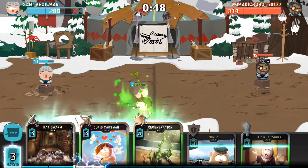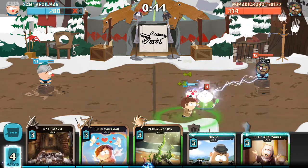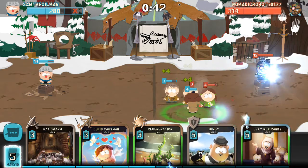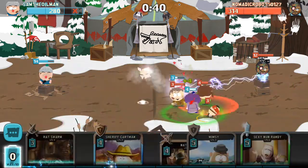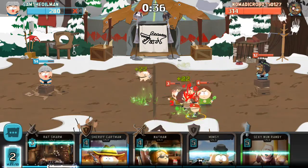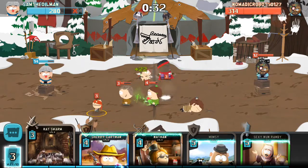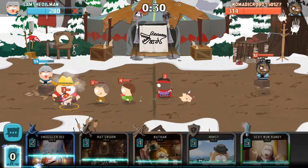My level three Dogpoo's the saving grace. Let's put in my little Timmy and get my Regen ready. Regen and Cupid — let's get Cupid in there and Regen. Dogpoo went down and Farajimi went down, so it's all over. Token took out the Cupid Cartman.